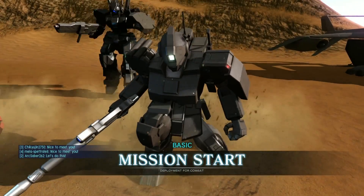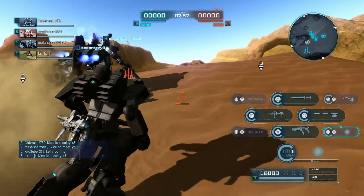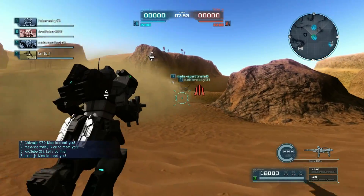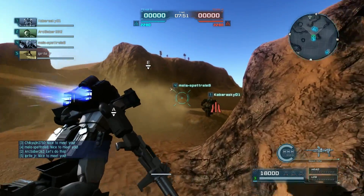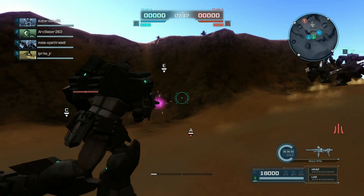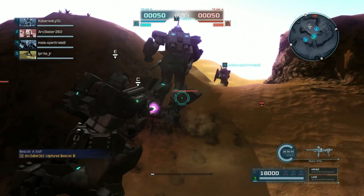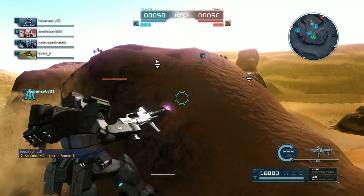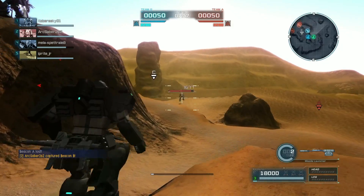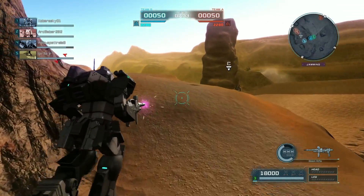Hey everybody, it's Rob from Flailthroughs. This is Gundam Battle Operation 2, and this is the Jim Spartan Black Dog Squadron version, which is another one of our buffed mobile suits for this month. They upped its hit points, its power, and its boost speed, and actually gave it higher levels of maneuver armor, assault booster, and melee combo controller — so you can now do a full three-hit melee combo with those heat knives.